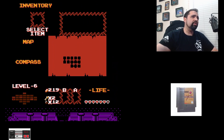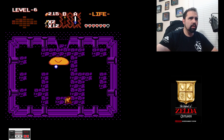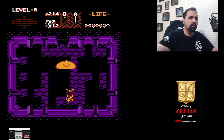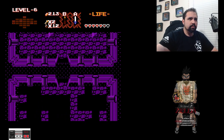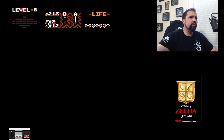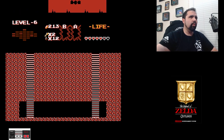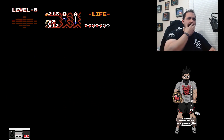As you recall, this enemy only takes damage from the arrow. Oh man. The good thing is we can use the secret passage, and we want to get ourselves back to that starting room. Because from there, that's a good room to center yourself in — I usually go there, get my bearings, and make my next move.